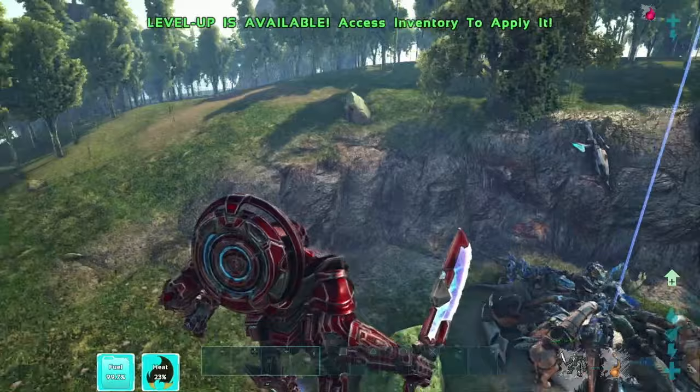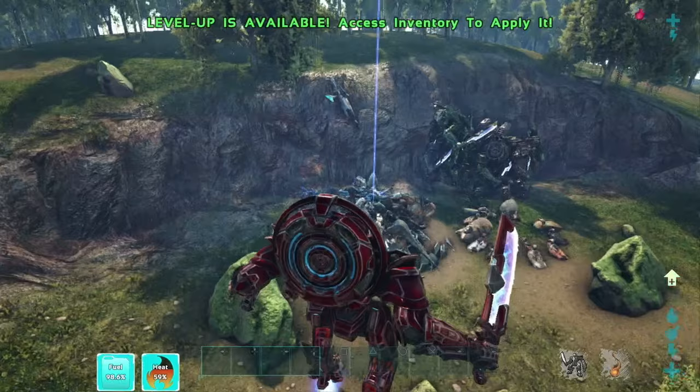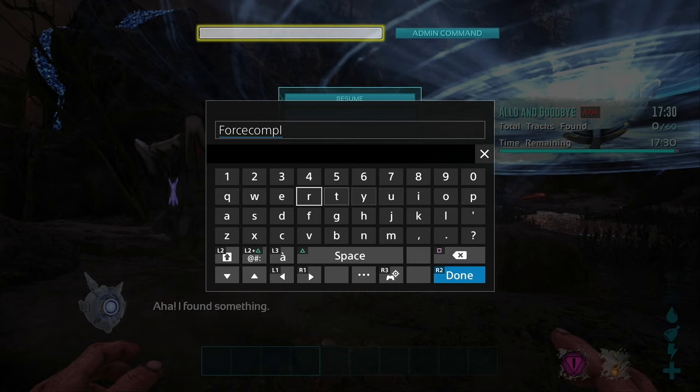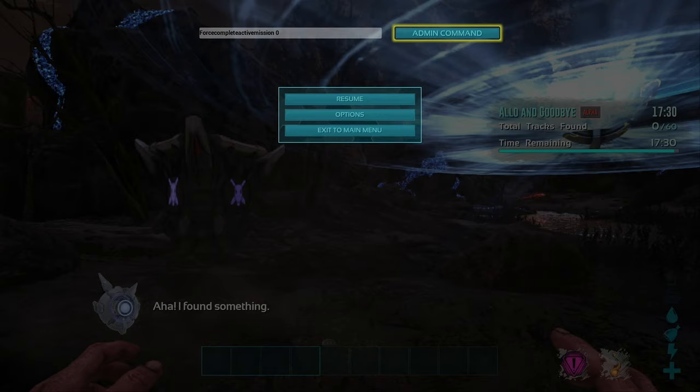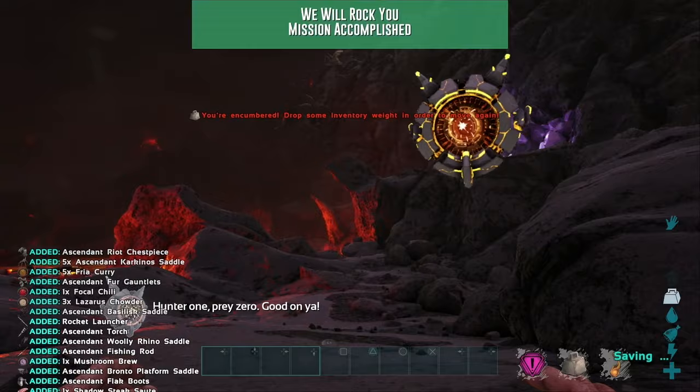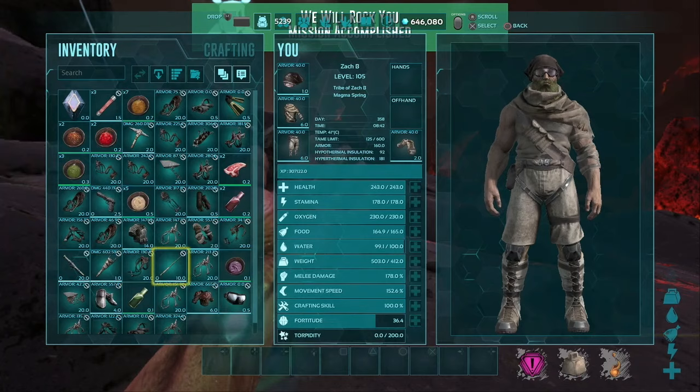Lastly, when you need to skip an ARK mission, enter the command ForceCompleteActiveMission — all one word — and then 0. You will automatically get the win in the quickest time imaginable, and you get all of the hexagons and loot that goes along with it. This is, in my opinion, the only way to do these missions. I hope this helps — have fun!